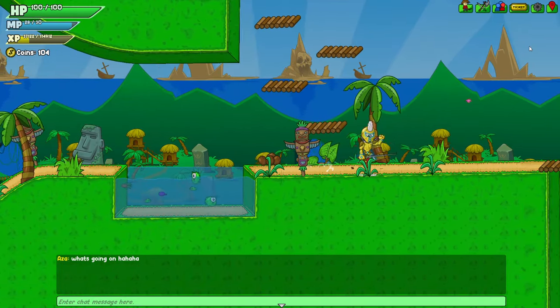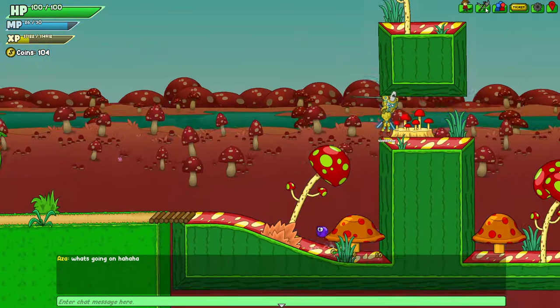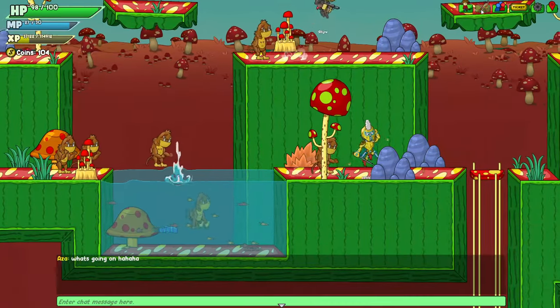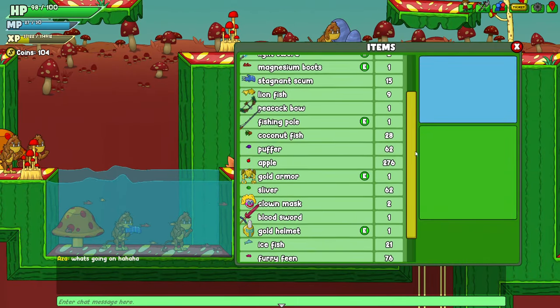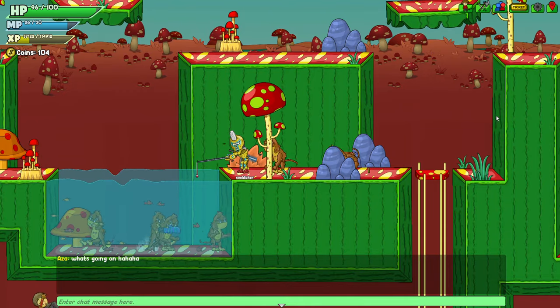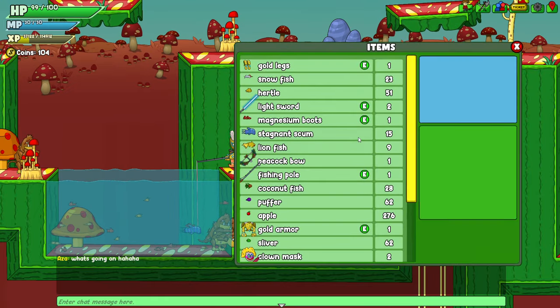There we go. I'm gonna go catch some fish off camera, so I'll see you in a little bit. Alright, so it's been like two seconds and I've caught a lot of fish. I caught some fish off camera, as you can see. I'm actually gonna catch this stagnum scum — I think that's what it's called, I'm not too sure — but some of these fish hitboxes are really weird.